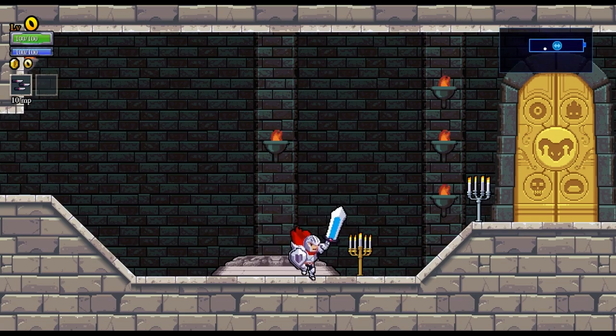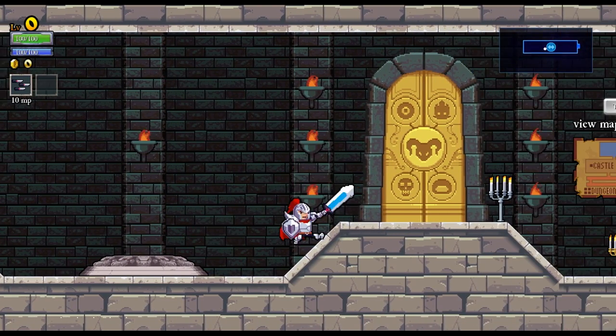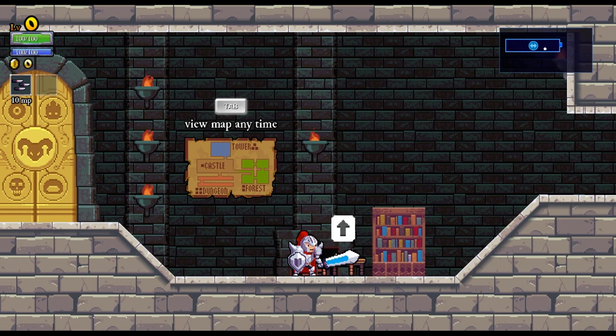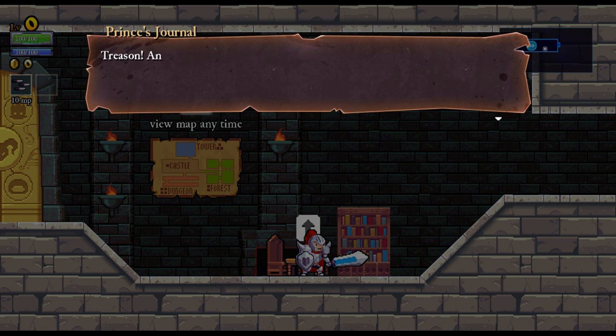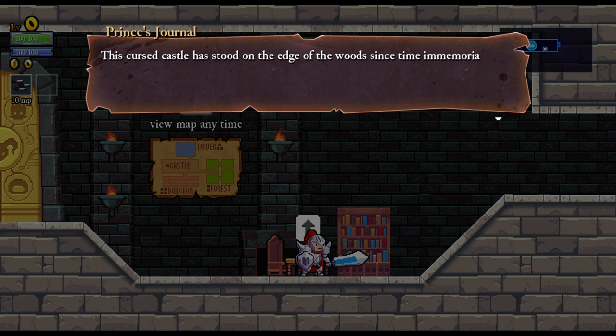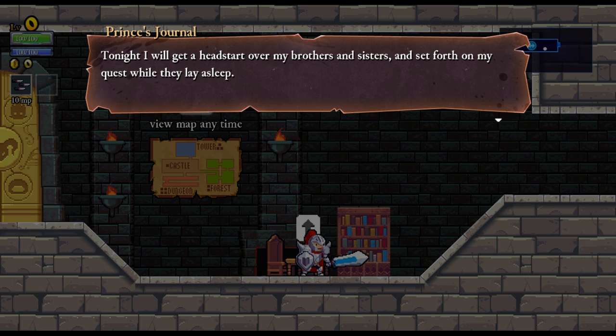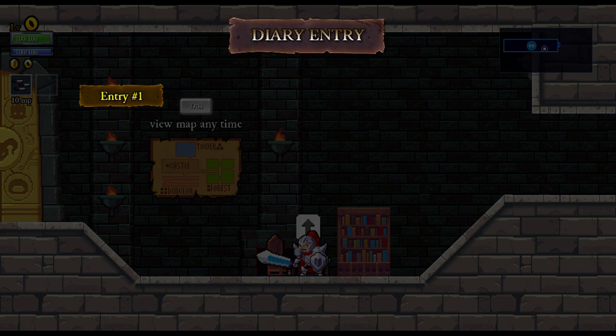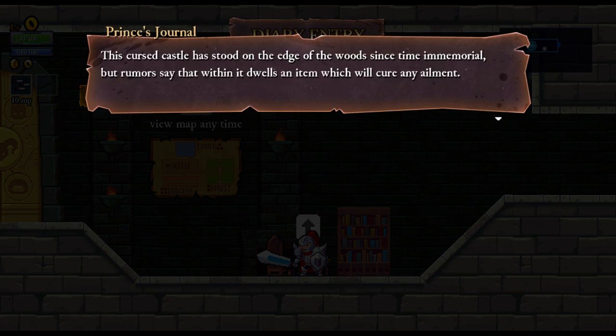What I can attack and what I can't attack. I like this music, though. Looks like I can kill these candles. View map at any time. Boss location. Chest. General entry — Treason! An assassin has wounded my father, the king. To bring order back to the kingdom, he has sent my siblings and I on a quest to save him. Together we will venture into the cursed woods and enter Castle Hampson. This castle has stood on the edge of the woods since time immemorial. The rumors say that within it dwells an item which may cure any ailment. I will get my head started when my brothers and sisters set forth on my quest while they lay asleep. To fail this quest would be an embarrassment to my name. Whose journal was this again? Prince's journal. Okay.